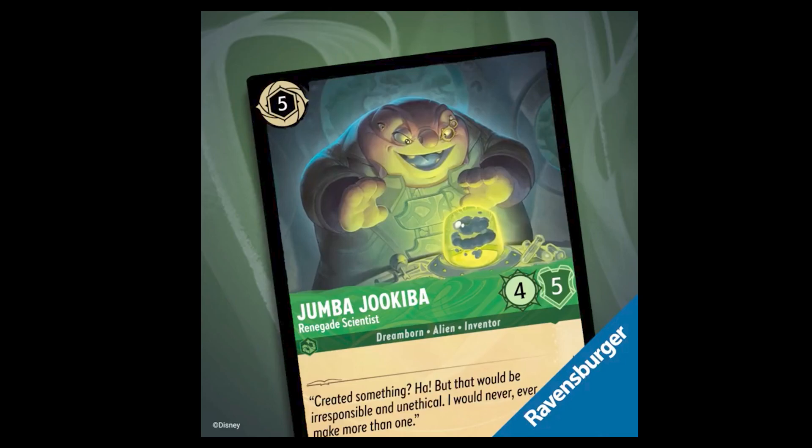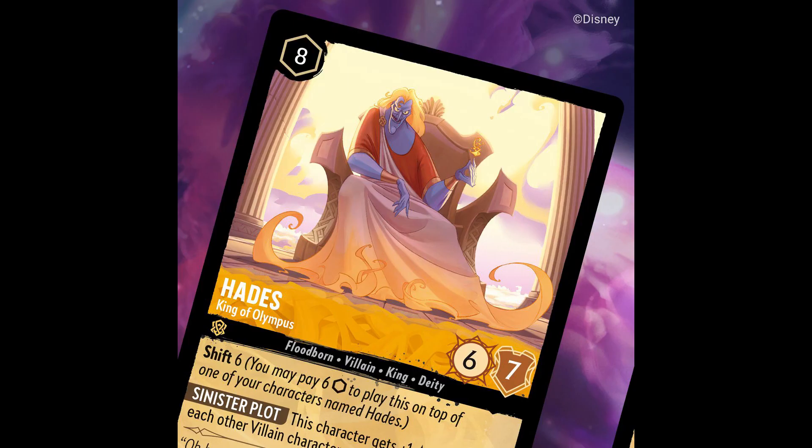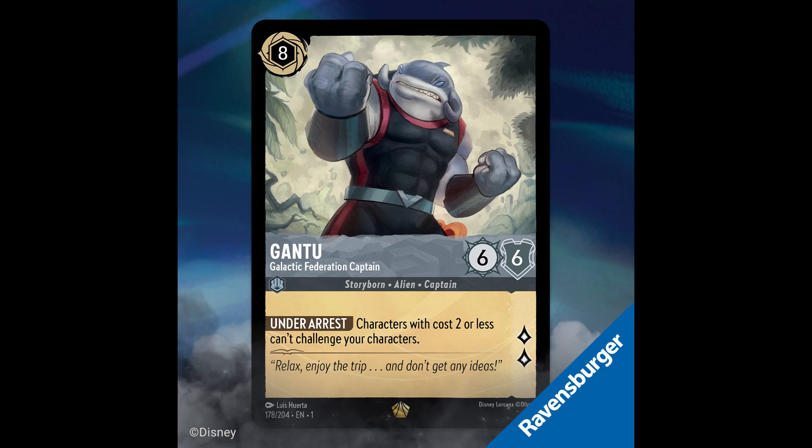We also have Jumba Jibuki the Renegade Scientist, and then the gift set reveals: Hades King of Olympus, who is a Floodborn with the Shift ability — and I believe one of the few character cards so far with a simple border design for the cost. Then Mulan Imperial Soldier, and the last card revealed was Gantu the Galactic Federation Captain.